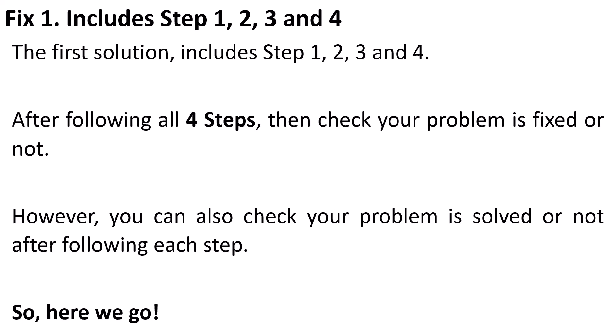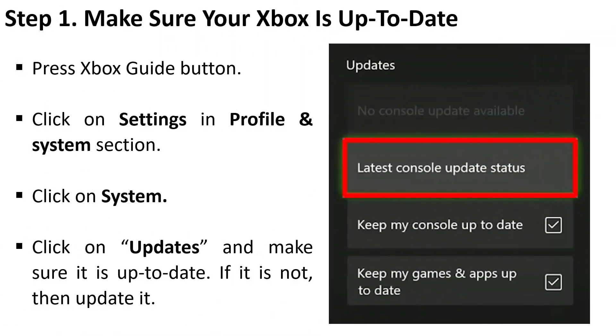The first fix includes steps 1, 2, 3, and 4. After following all four steps you can check if the problem is fixed or not. You can also check after each individual step. The first step is to make sure your Xbox is up to date — press the Xbox guide button.